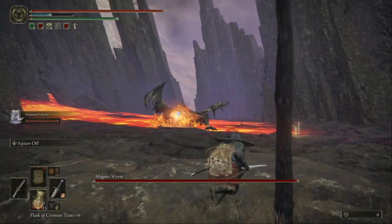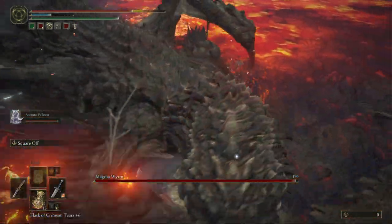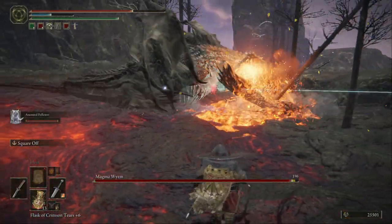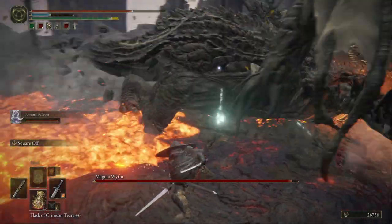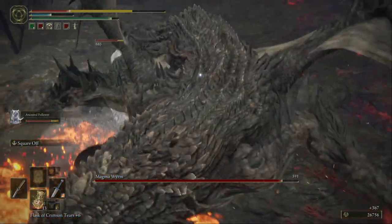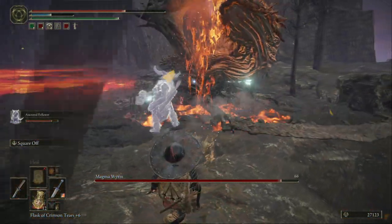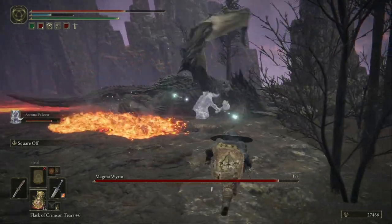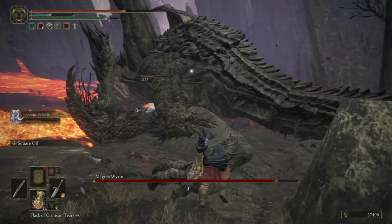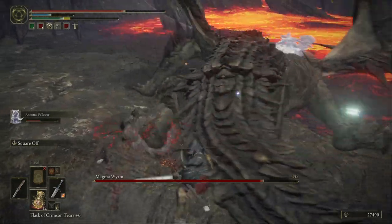Okay, magma worm — watch out for his charging attacks. Be sure to summon a ghost so he can distract the flames and the lava-glowing teeth. While he distracts the boss, you can go hit him from the back, or try to hit him while he's occupied with your summon. Hit him in his toes — that always works.